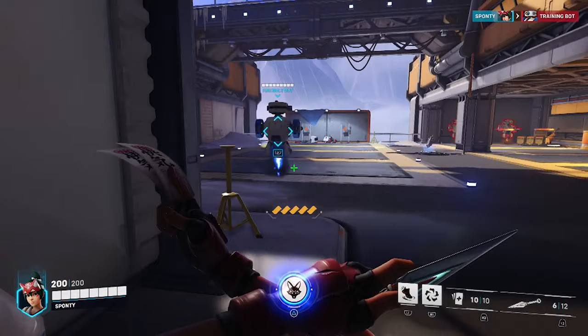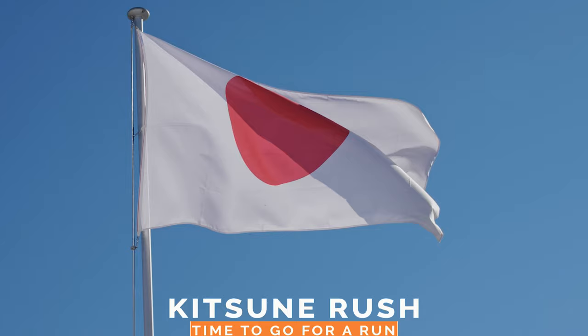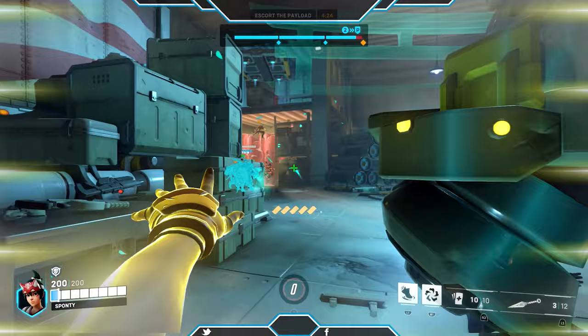Her ultimate ability is called Kitsune Rush. By activating this ult, a Kitsune — which is a mystical fox spirit — will materialize and create a path in the direction that you're facing. Any heroes within this path will receive increased movement speed, attack speed, and ability cooldown speed.